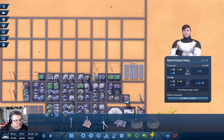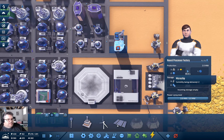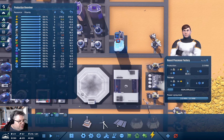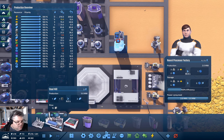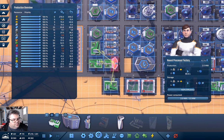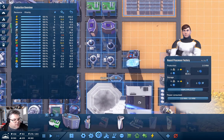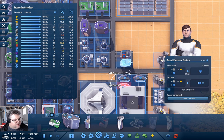That connects — good. We've got more power in the grid so we're not going to run out. We're short on microchips but some are coming. Let's check the production overview — we are short on microchips. Let's place a microchip factory here at 3.3 and another one at 4.5. That's enough of those.